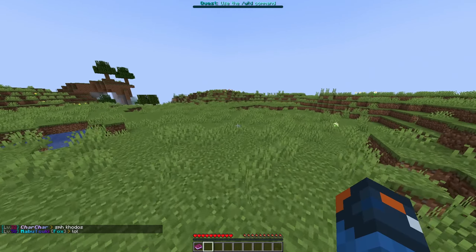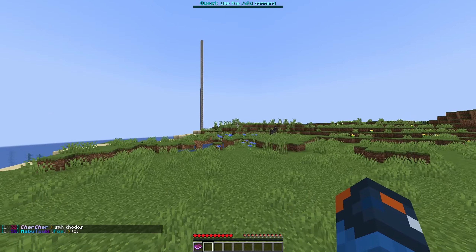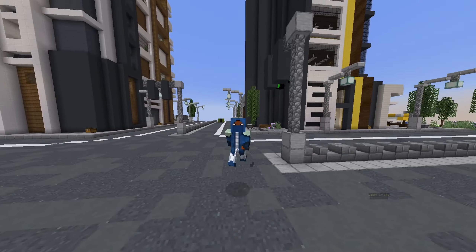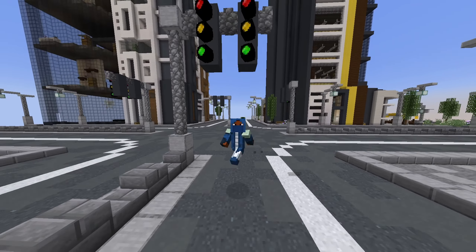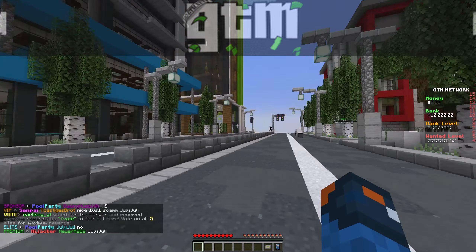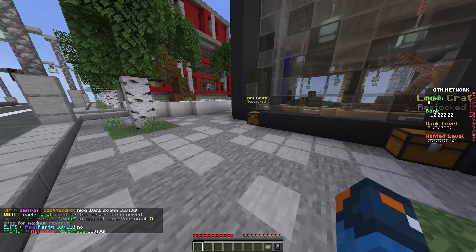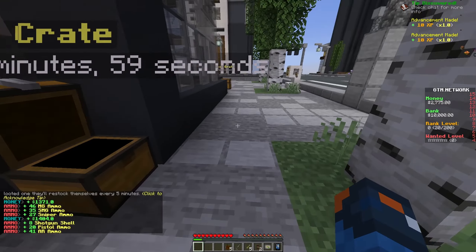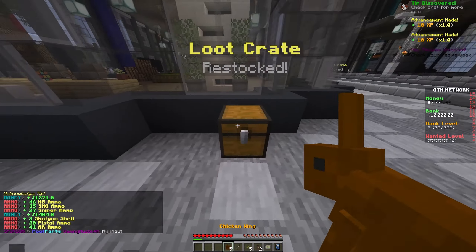You don't get free stuff, but you can immediately get right into the whole experience of this world. Next is a GTA server known as Grand Theft Minecraft. It's self-explanatory — it's a GTA server where you go around, open up little loot crates, get stuff, and you get little guns and whatnot — chicken wings, sawed-off shotgun, etc.